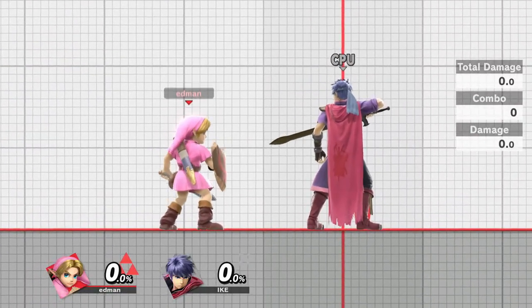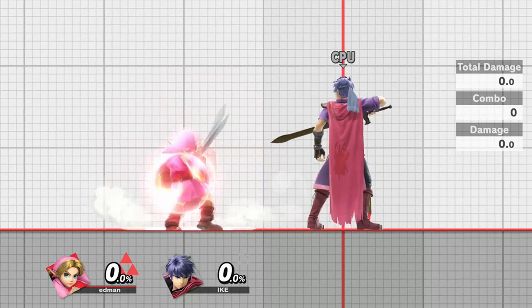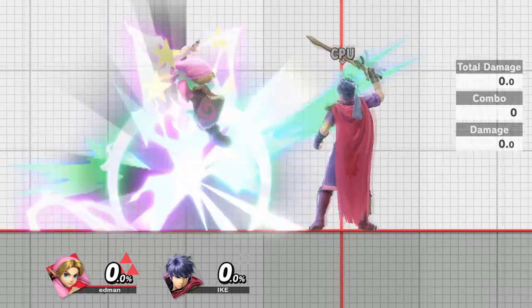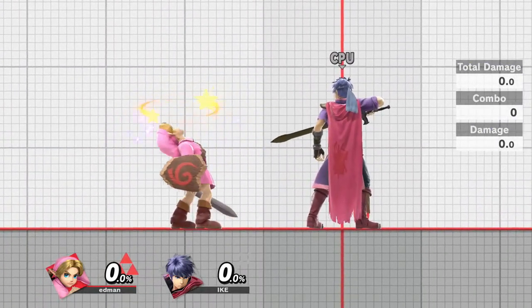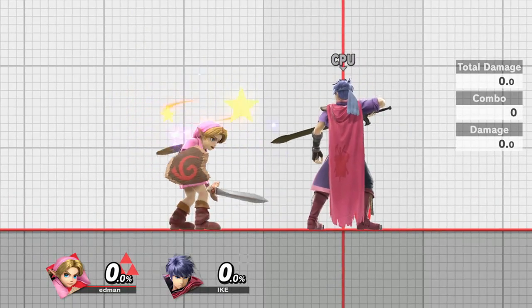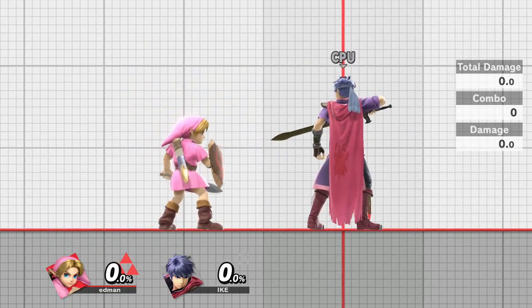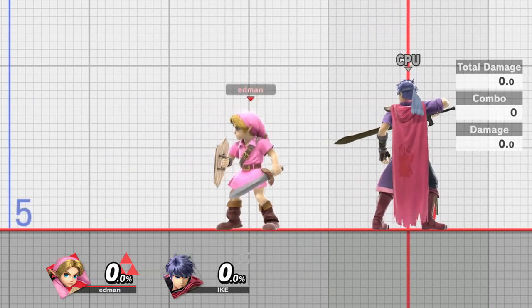With this new shield tilting mechanic, you can hold both triggers, or a trigger and a special button, and tilt in any direction with as much force as you want without any worry of rolling, spot dodging, or jumping. That just makes it even easier to block.